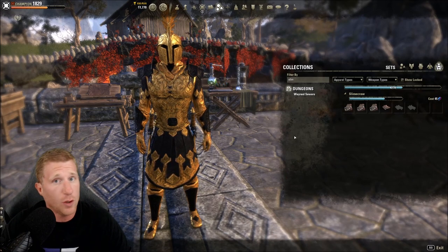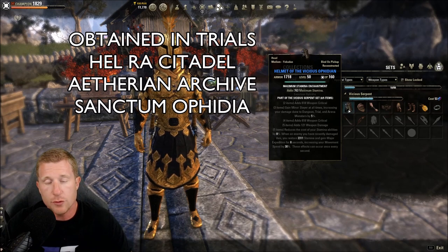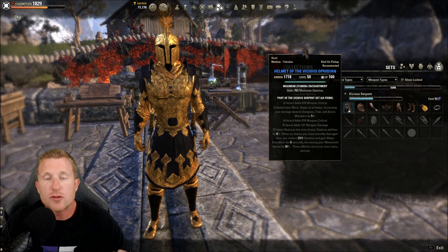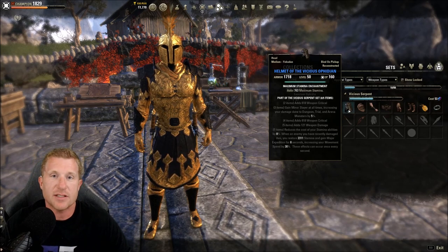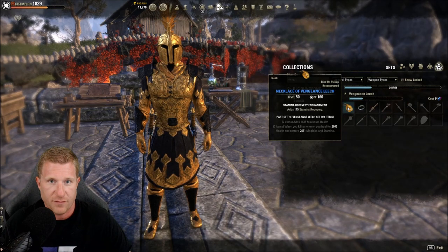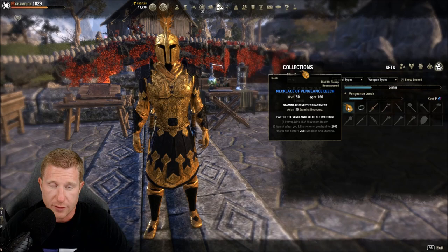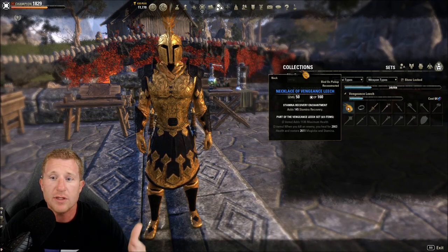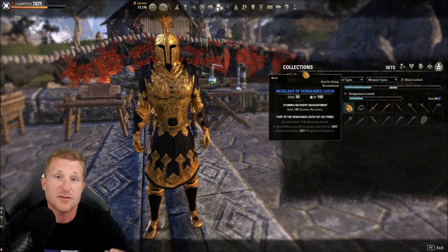For solo play, Vicious Ophidian is the stamina counter to False God's for magic users. It reduces the cost of stamina abilities, restores stamina on kills, and grants Major Expedition — making you fast, survivable, and resource-sustained. Pairing Vicious Ophidian with Briarheart is fantastic for solo contexts like vMA, Vateshran Hollows, or soloing veteran dungeons. If you can't get Vicious Ophidian, Vengeance Leech — obtained from PvP in a three-piece — heals you and restores stamina and magic on kills. It's tankier but lacks the damage, mobility, and cost reduction of Vicious Ophidian.